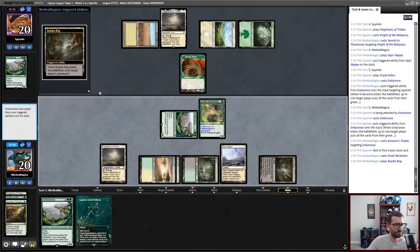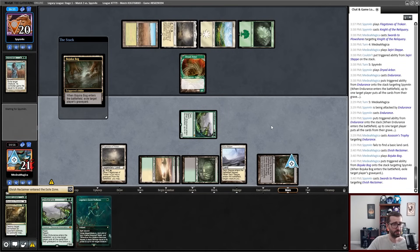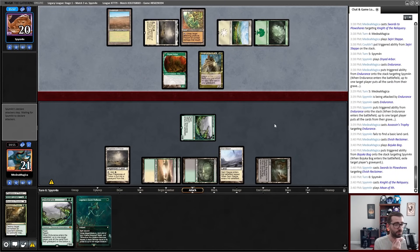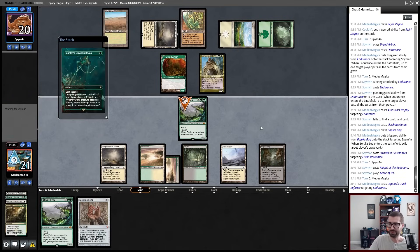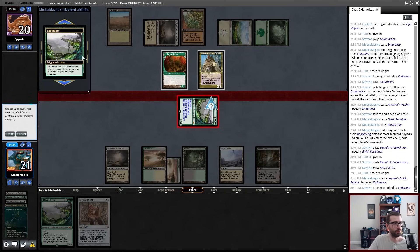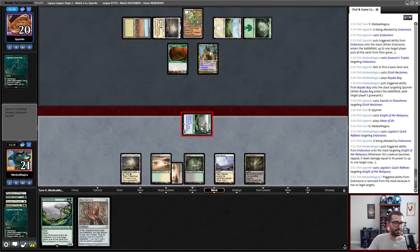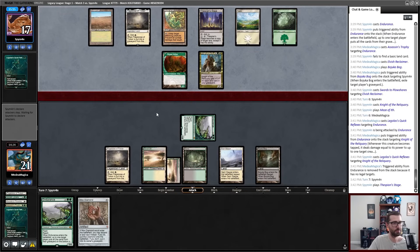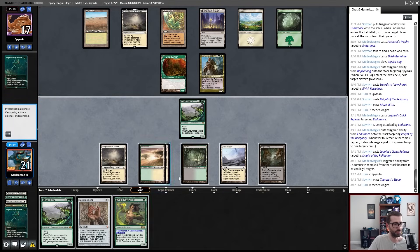I think since I have another Endurance I just make this land drop, but everything just feels awkward. There's a Knight — Maze of Ith sucks for me. I guess I use this to kill my opponent's Knight. This plots second so it just occurs. Deal the damage to Knight. My spirit is broken. That's now multiple Maze of Iths that I have to work through. I don't think I can play my Endurance here — I think I have to hold it to keep the opposing Knight of the Reliquary in check.